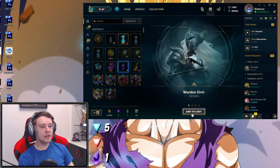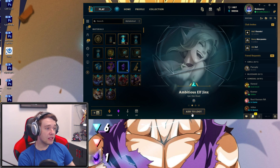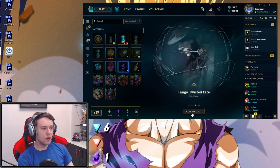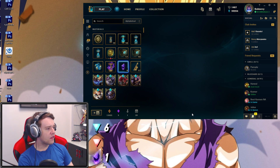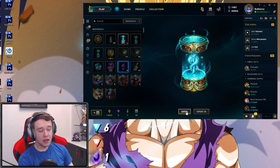Opening up the next one - Warden Sivir, Ambitious Elf Jinx, that's another epic skin shard. Maybe like seven already, six or seven, something like that. Not bad at all. We have a Tango Twisted Fate and a Gemstone. We have Orange Essence too. You know what? That's fine, that's pretty worth in my opinion. Orange Essence - heavily underrated.